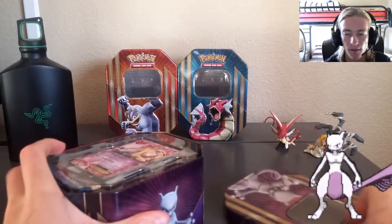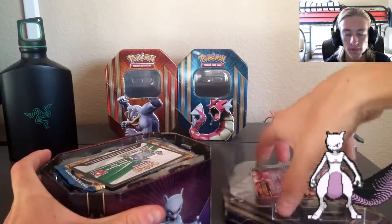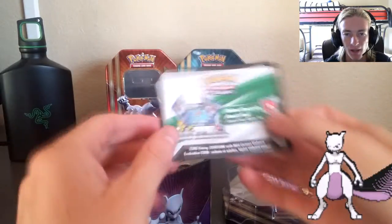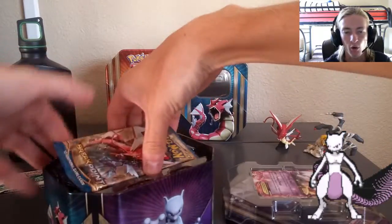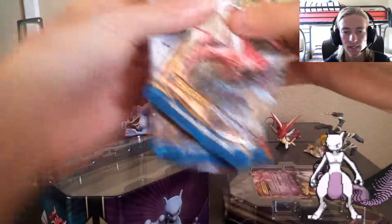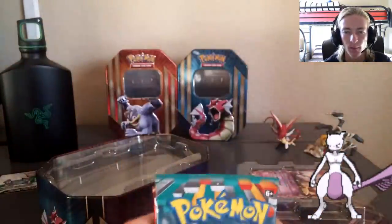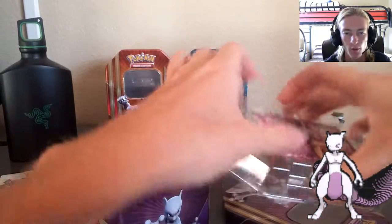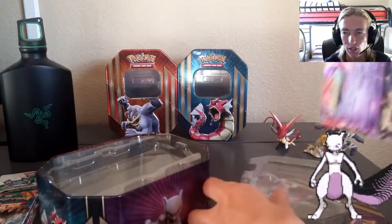Going to get the contents that are inside the tin out. Mewtwo saved for last, so hopefully it's best for last. There's the Pokemon TCGO loot card code — I'll be doing a giveaway on that later on. We've got the same four booster packs as the other two tins: two Breakpoints, a Primal Clash, and a Furious Fist. Going to be doing the Breakpoints last in the same order as everything else.